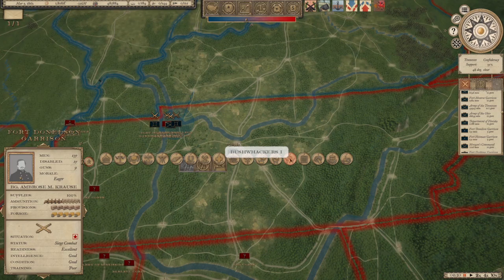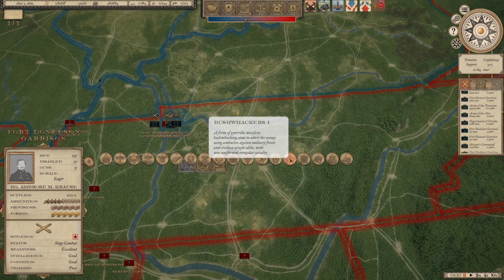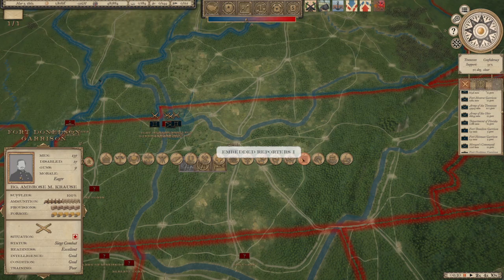Bushwhackers — the tooltip says guerrilla warfare, bushwhacking to attrit the enemy using ambush against military forces and civilian targets alike with non-uniform irregular cavalry. That goes along with partisan brigades. Better reporters allows the newspaper section to report more on commanders, getting them more favorable coverage and raising their fame. Limelight is one I pick all the time for forts.